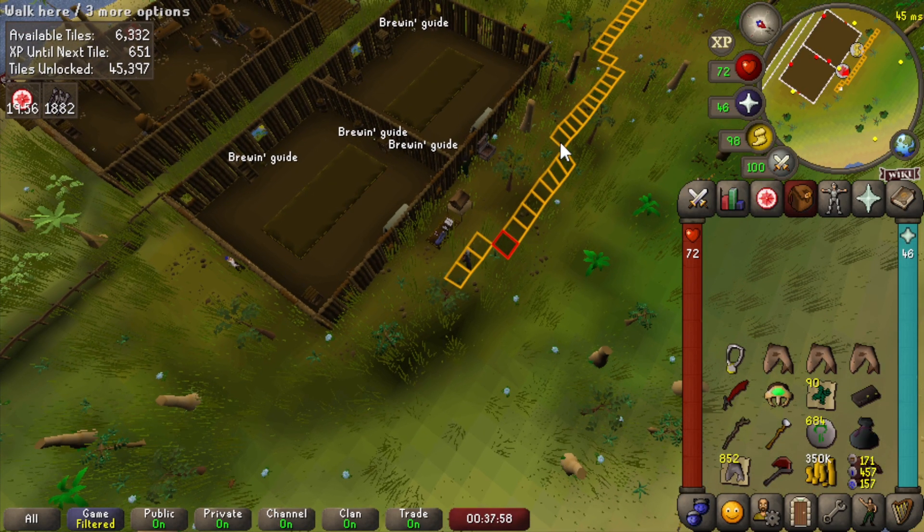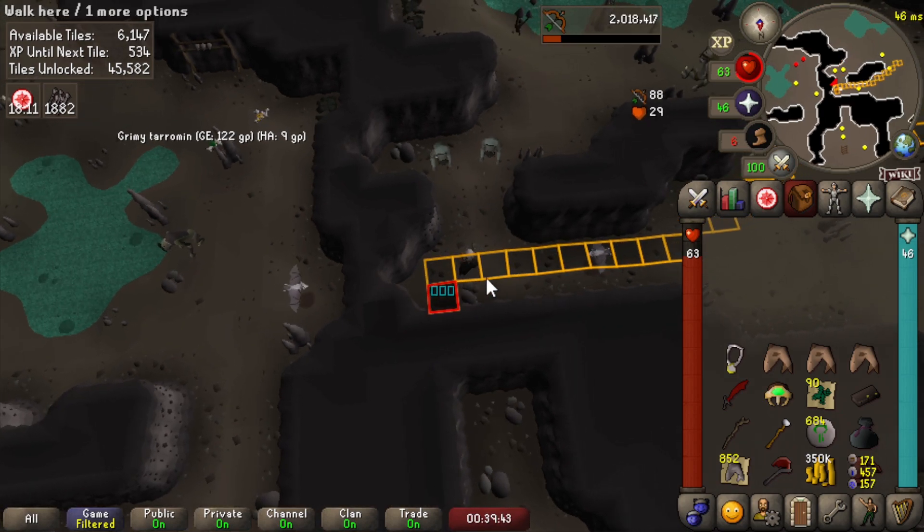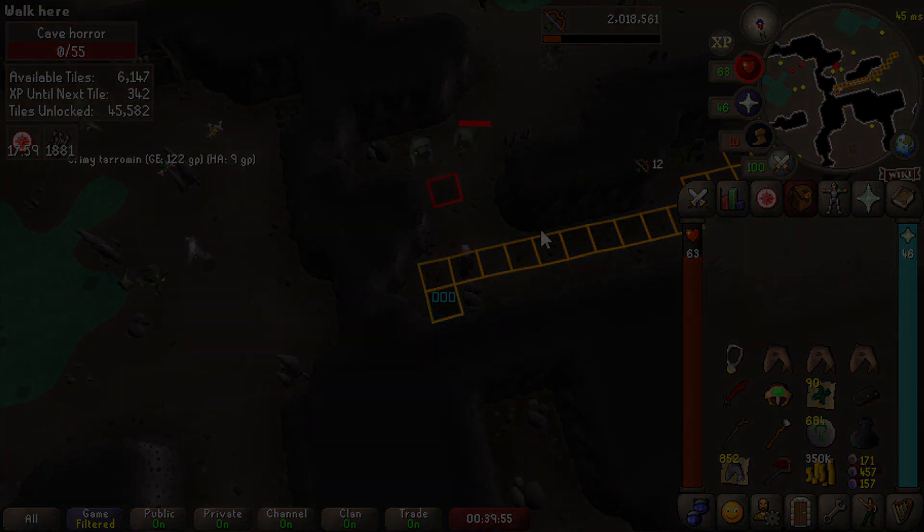Minigame teleport - it's black mask time! Let's set up the safe spot, start safe spotting these guys. The drop rate is like 1 in 100 to 1 in 500, so yeah this could take a couple of hours.